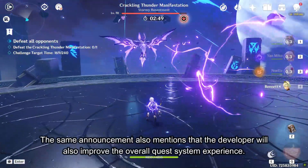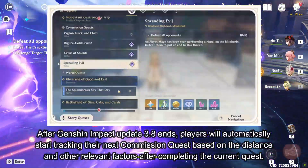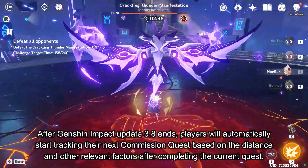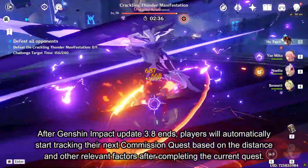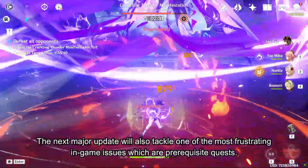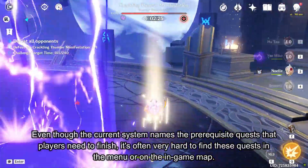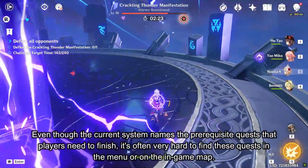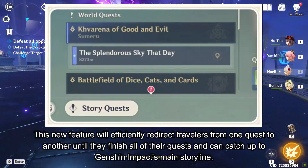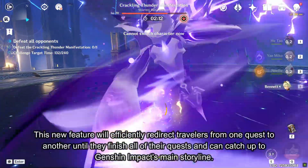The same announcement also mentions that the developer will improve the overall quest system experience. After Genshin Impact Update 3.8 ends, players will automatically start tracking their next commissioned quest based on distance and other relevant factors after completing the current quest. The next major update will also tackle one of the most frustrating in-game issues, which are prerequisite quests. Even though the current system names the prerequisite quests that players need to finish, it's often very hard to find these quests in the menu or on the in-game map. This new feature will efficiently redirect travelers from one quest to another until they finish all their quests and can catch up to Genshin Impact's main storyline.